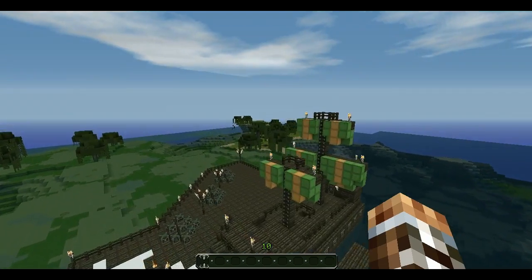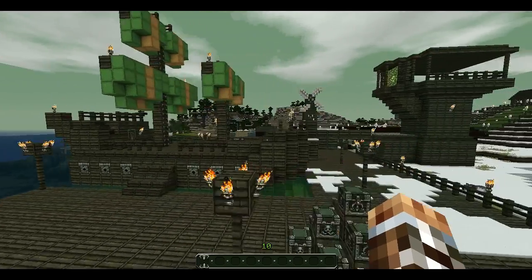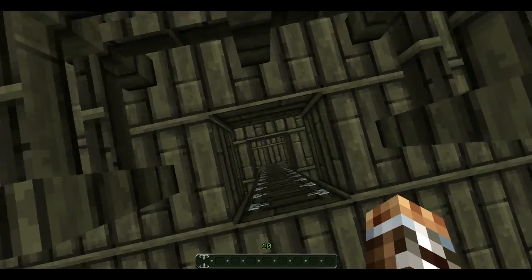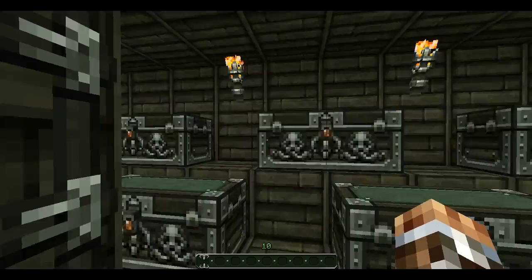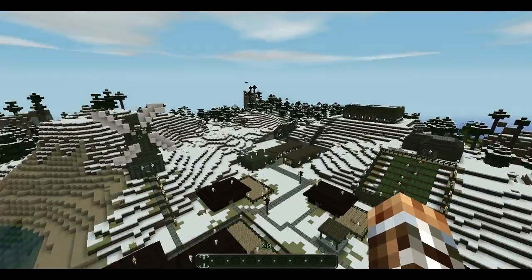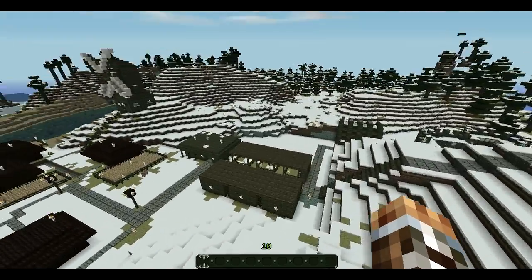If you've ever played the Yogscast or any of those mod packs, there's a block you can place that generates a ship — this is obviously not that, it's not as good. But this is the ship I made. It's not really finished but it's close. I added two layers — this one here is the storage layer. The bottom is always storage because cargo is the least important thing, at least from every medieval movie I've ever watched.